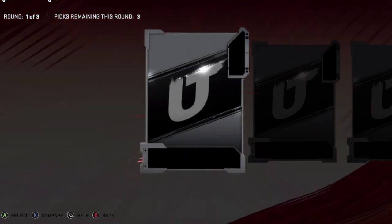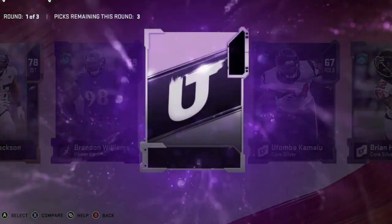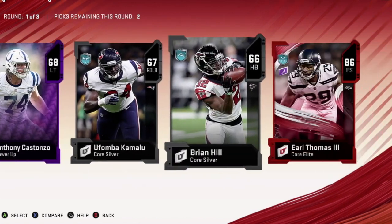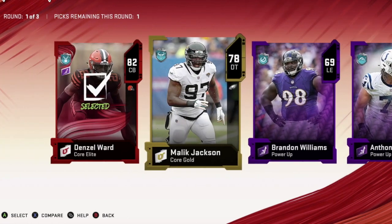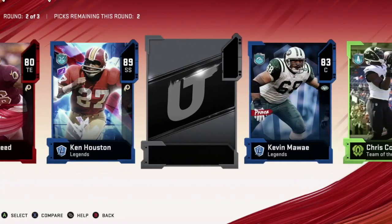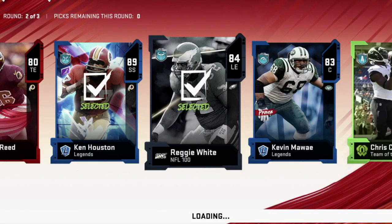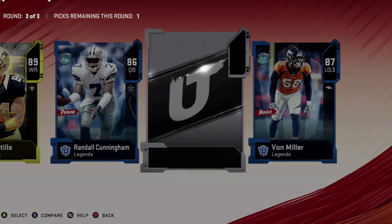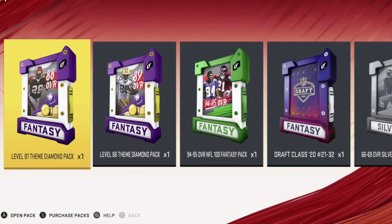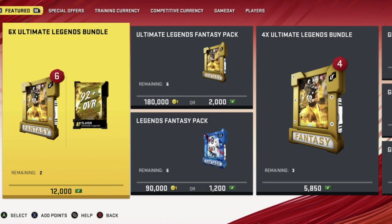Just had to clear up the binder a bit. I need to go through that binder and sell a lot of cards — one of these days I'll do that. I've got a whole bunch of stuff in there; I'm sure I could get a lot of coins from selling all that. Second round we get an 89 Ken Houston. We'll go with the 89 and the 84. Get a flashback. Man, these packs are trash — this is just terrible.